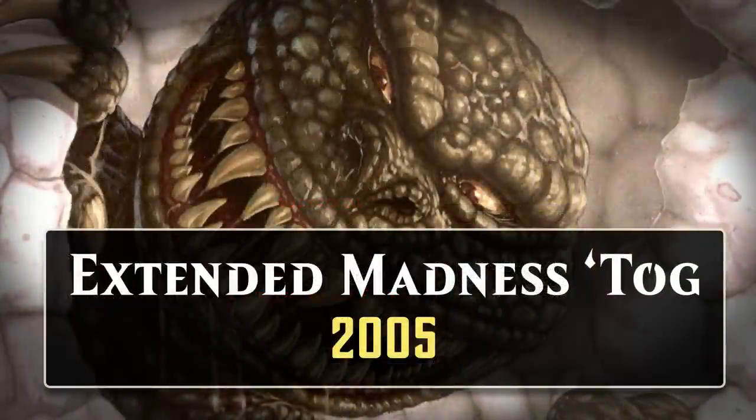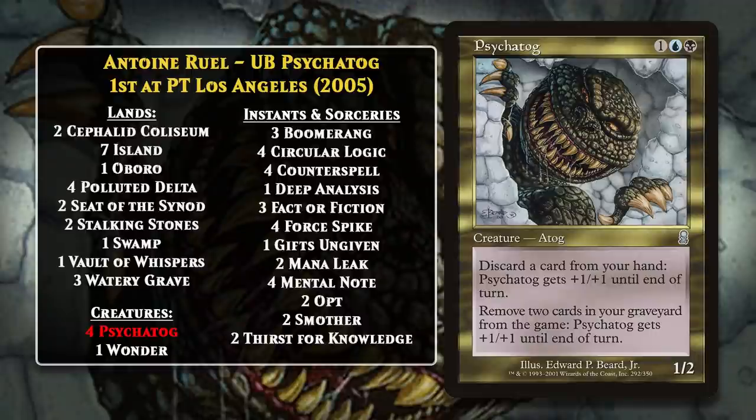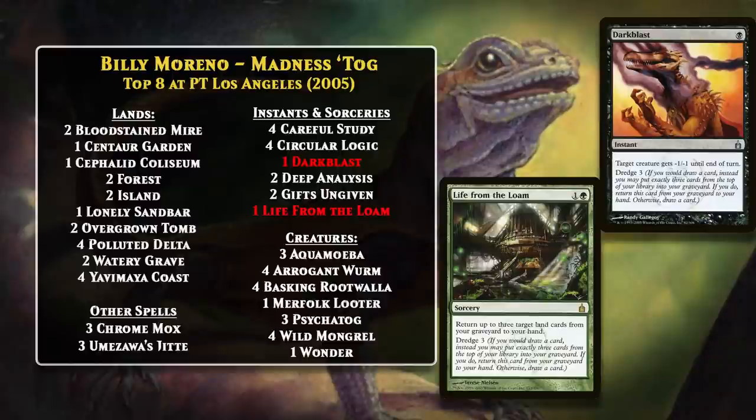Next, I want to talk about Madness Tog, an Extended deck from 2005. This was a very Madness-heavy version of Psychotog — a blue-black-based control deck that featured the eponymous creature as its win condition. It also happens that Psychotog is an excellent Madness enabler because he has free discard effects. All versions of the deck featured at least a little bit of Madness, but Madness Tog was a more aggressive variant that was sort of a fusion of the controlling Psychotog deck and the Blue-Green Madness deck. One notable element was its use of Dredge cards: Dark Blast and Life from the Loam. Dredge worked quite well alongside Madness — while you couldn't cast cards you discarded that had Dredge, you could return them to your hand, so discarding them to Psychotog gave you real value. That brings an end to this first wave of Madness decks. Rotation is what brought an end to them, not changes in the metagame.